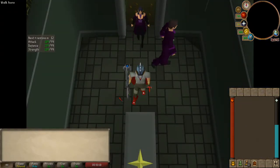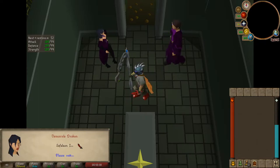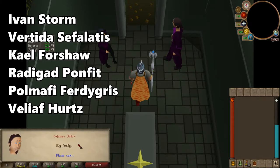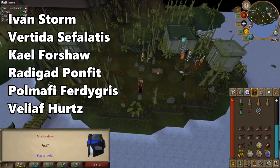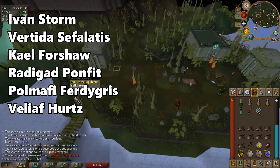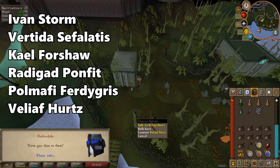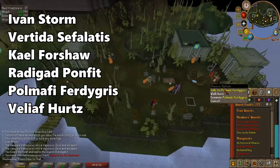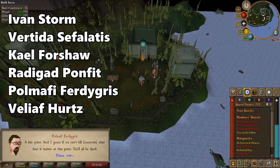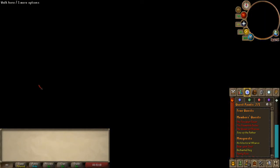Now that you've finished the puzzle, a cutscene starts. Once you've finished the cutscene, you're going to need to talk to all the Myreque. Start by talking to Ivan, then Vertida, then Kale, Radagad, Paul Meef, and finally talk to Veliaf Hertz again. Everyone can be found on this island. Before you proceed, check your quest guide to make sure they've registered everyone you talked to. You'll know you've talked to everyone because the screen will go black for just a second.